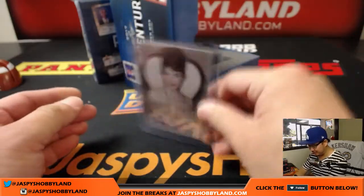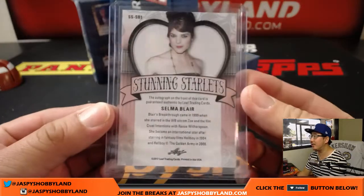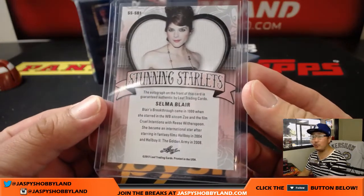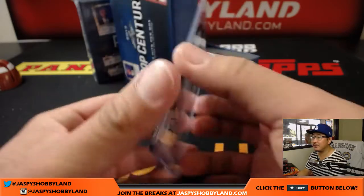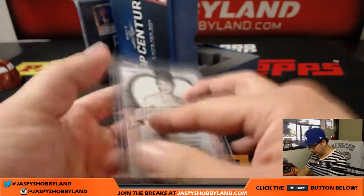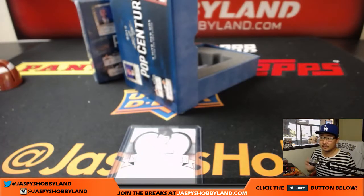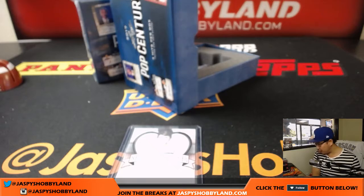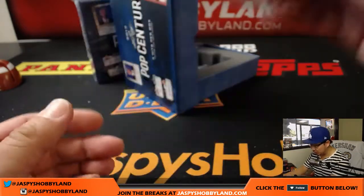Selma Blair, six out of 25 — nice Selma Blair autograph, Stunning Starlets. If you remember Cruel Intentions, et cetera. Selma Blair, that's card SSSB1. The Stunning Starlets checklist — we don't have this on the list, so this gets randomized to one person.